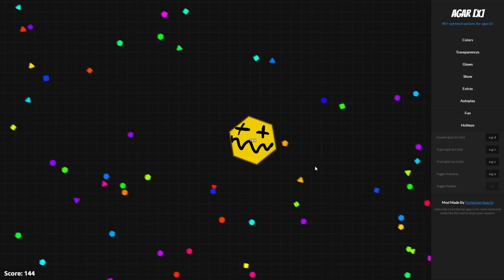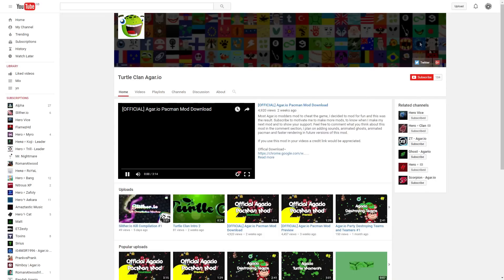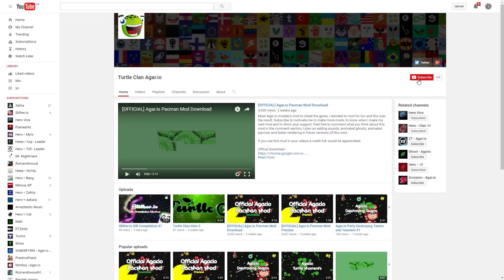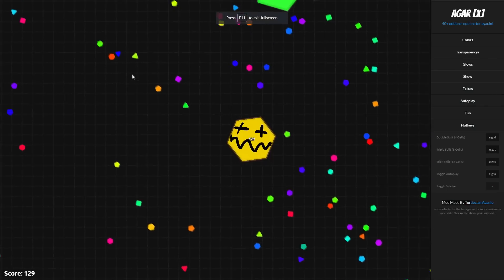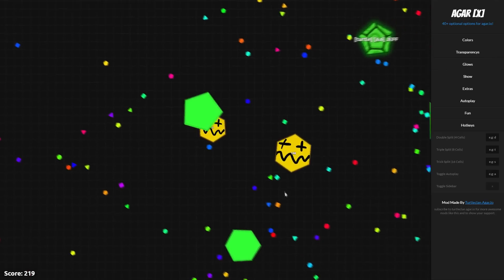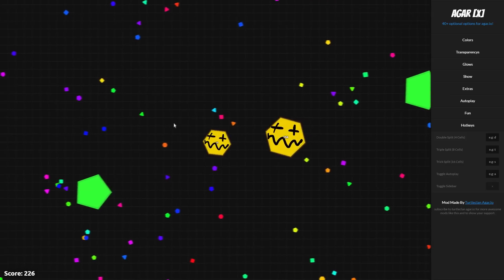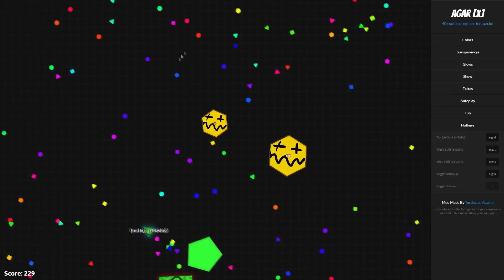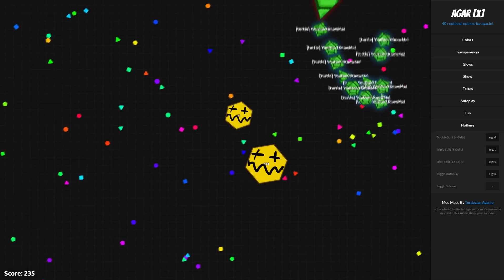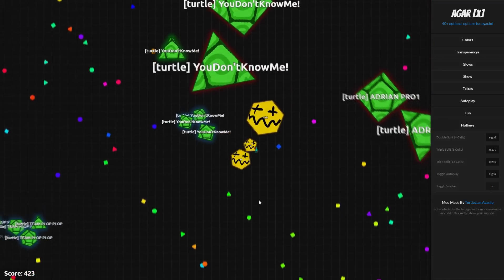I think this extension is really, really cool. It's made by TurtleClanAgaria. You can press here and it will take you to their YouTube channel — I'd recommend subscribing because he's an awesome developer and the creator of the Pacman mod as well. Full credits towards him. Make sure to subscribe to me too for more awesome extension hacks like these. I'm going to show you a gameplay now with random shapes, turtle mode, etc. Peace.